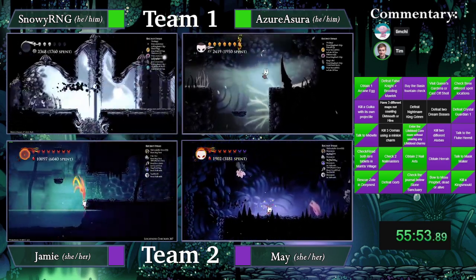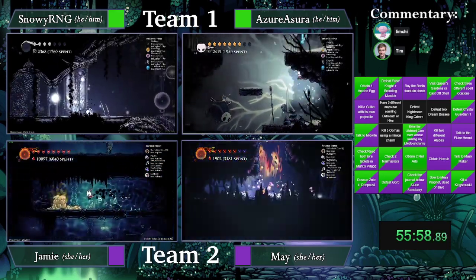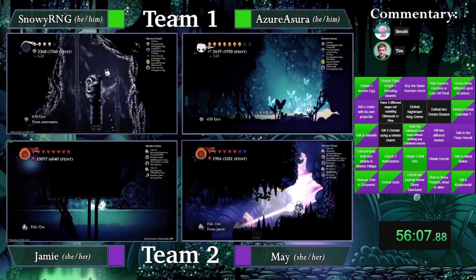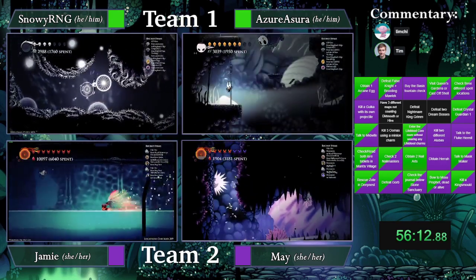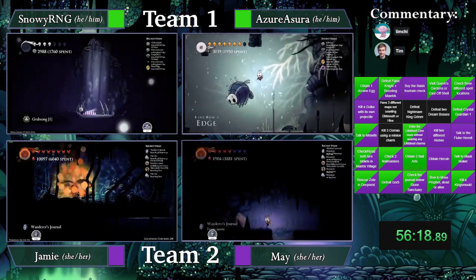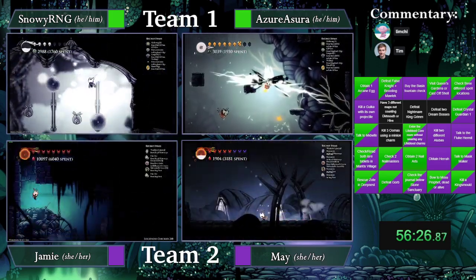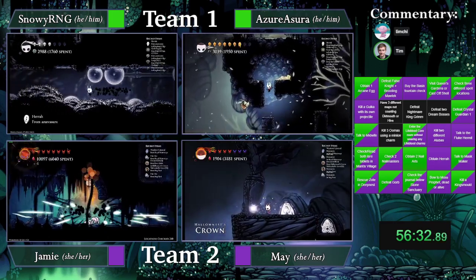Technically you don't need Claw to get the upper QG grub, but it does make it a lot easier if you do. Azure is going up to Colosseum. They'll get the Hera at this Rancid Egg right here — there it is. So they have three Dreamers now — this one's their third. Will they mark it? Yes, they marked it.